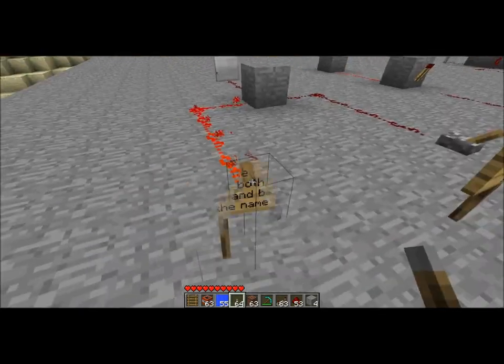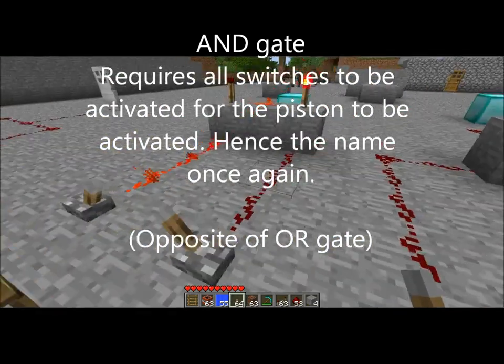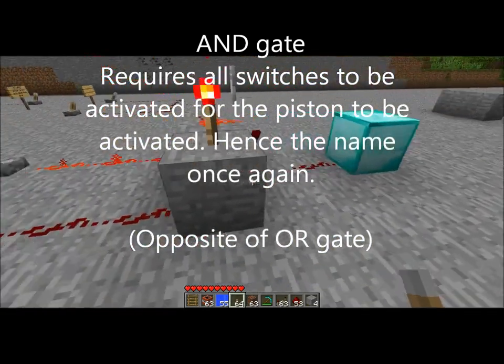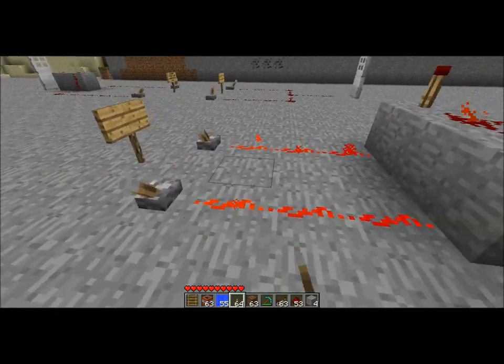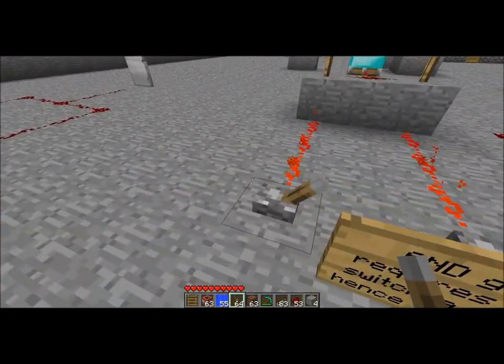The next one is the AND gate, which requires all switches to be activated for the piston to be activated — or powered, basically. It's pretty much the opposite of an OR gate. The name is AND because you need both.